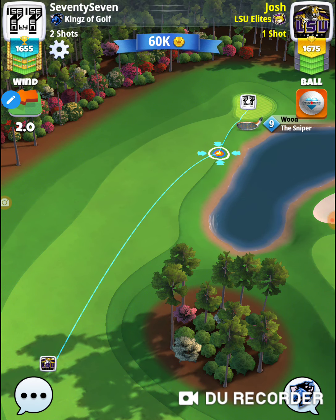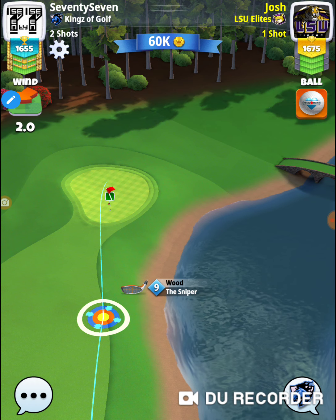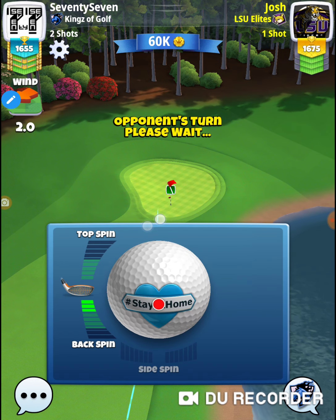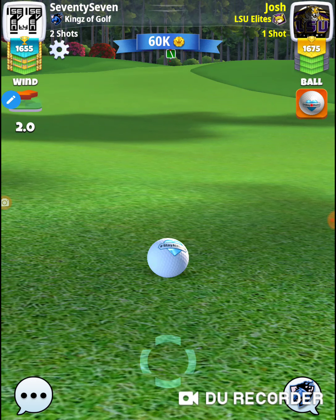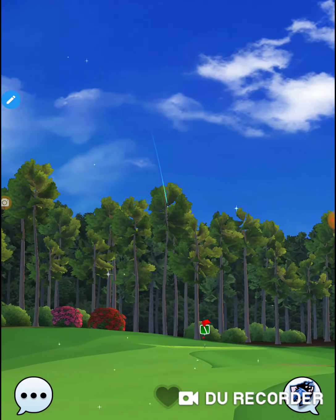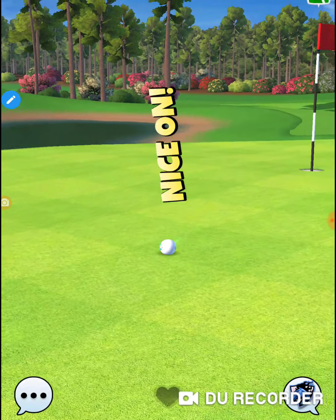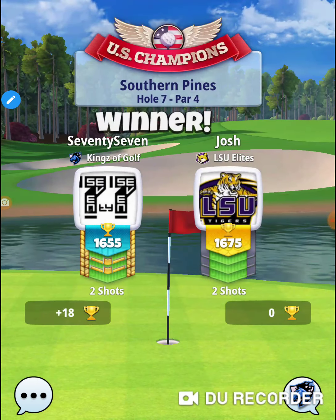This is not the easiest par four to get an eagle on, but it is eagle-able. I find the farther you can get in front of those shadows, the more you can open that up so you're coming at it where you're not having to engage — especially if you've got a ball with more side spin so you can curl it around and stay away from that rough. Anything great to the right is going to end up in big trouble, and anybody who's ended up in that rough where it rolls down and gets in that sand — it's a crap shot from down there.